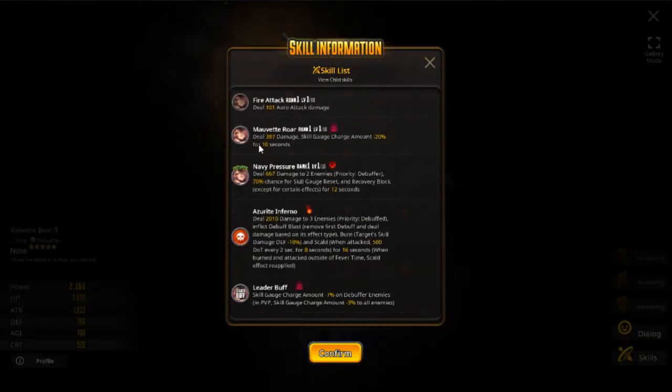Alright, Nine, let's see what you have. Deals damage, decreases skill gauge by 20 percent for 10 seconds — not half bad. Slide skill deals damage up to two enemies, prioritizes debuffed enemies, has a chance for the gauge to reset, and inflicts heal block. That could actually be pretty good just to keep people from using skills or attacking in general. Drive skill does damage up to three enemies, prioritizes debuffed enemies, inflicts debuff burst or blast, and deals fixed damage. Also burns the target.